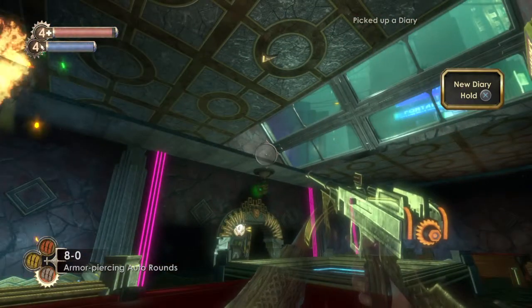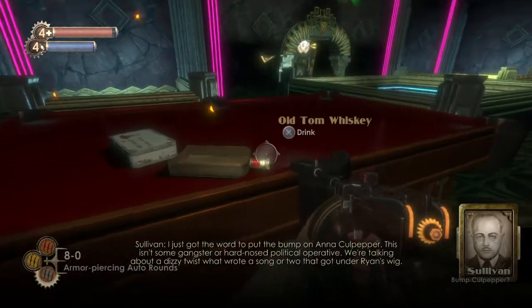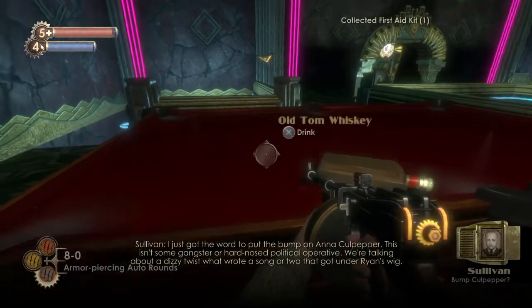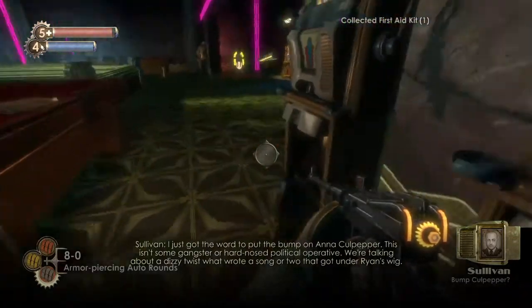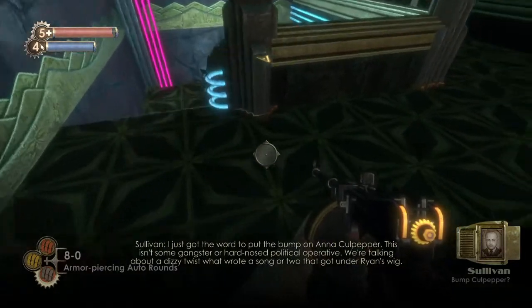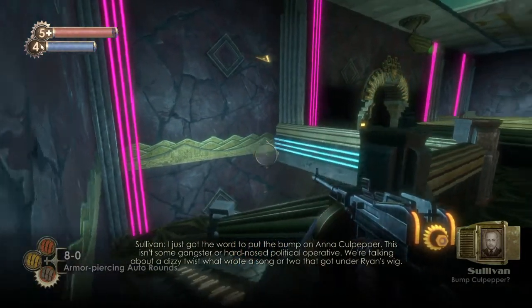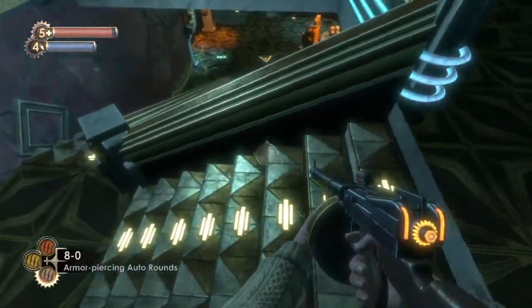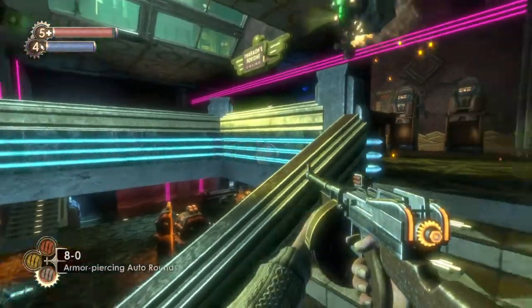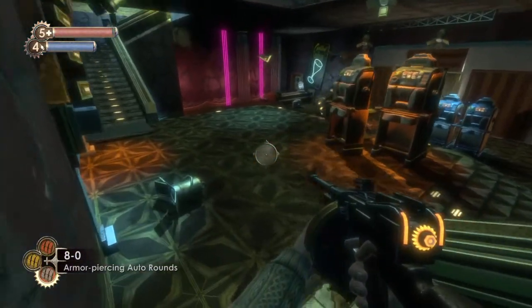Bump Culpepper. I just got the word to put the bump on Anna Culpepper. This isn't some gangster or hard-nosed political operative — we're talking about a dizzy twist who wrote a song or two that got under Ryan's wig. My trusty little robot friend is still hanging in there.